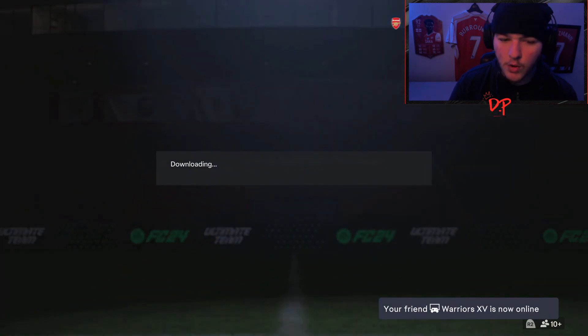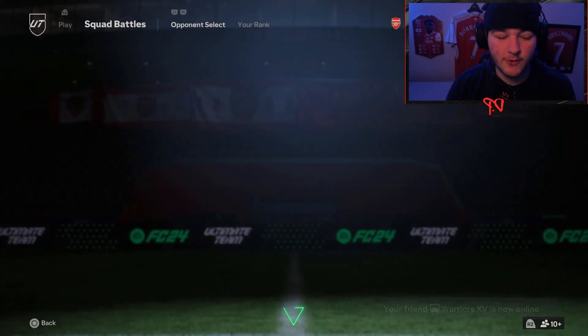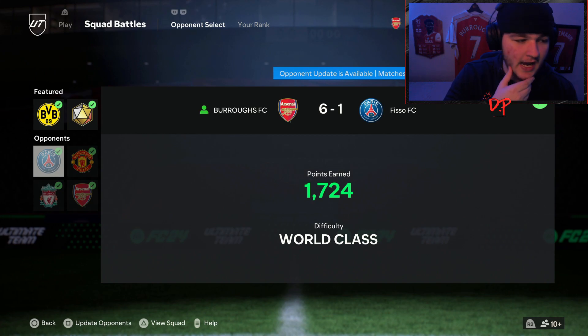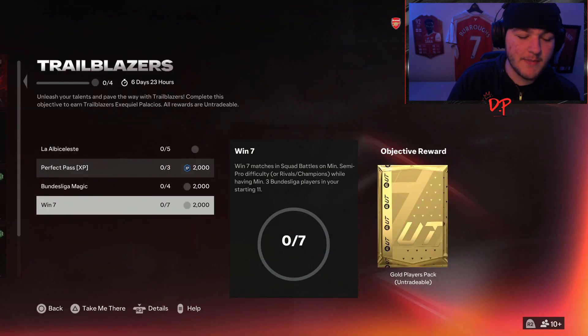Head on over to squad battles. I'll start with four squad battle matches on semi-pro difficulty. I've already done all of my games this week, but you can choose your difficulty — semi-pro is the minimum required, so you may as well go for that instead of making it tricky for yourself. You'll want to get the Argentinian goals, the through ball assists, and the goals and assists with a Bundesliga player.